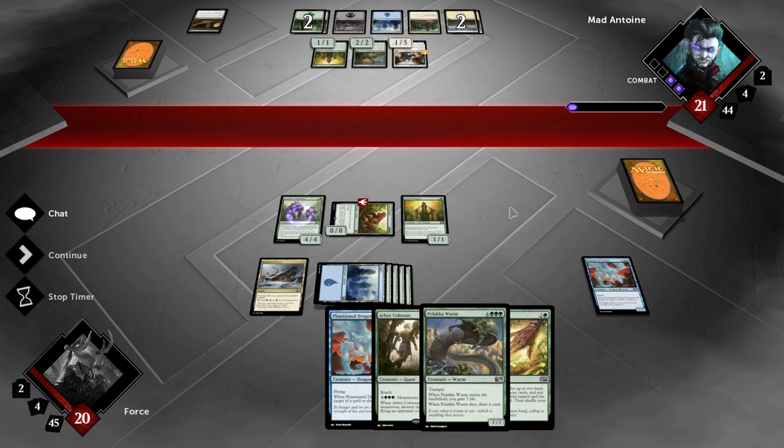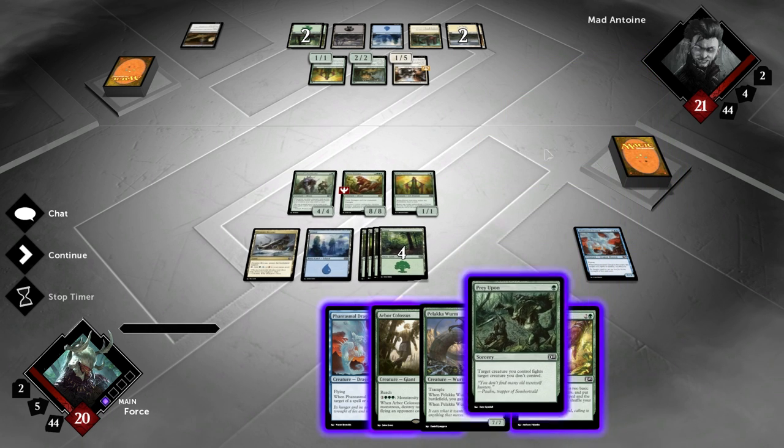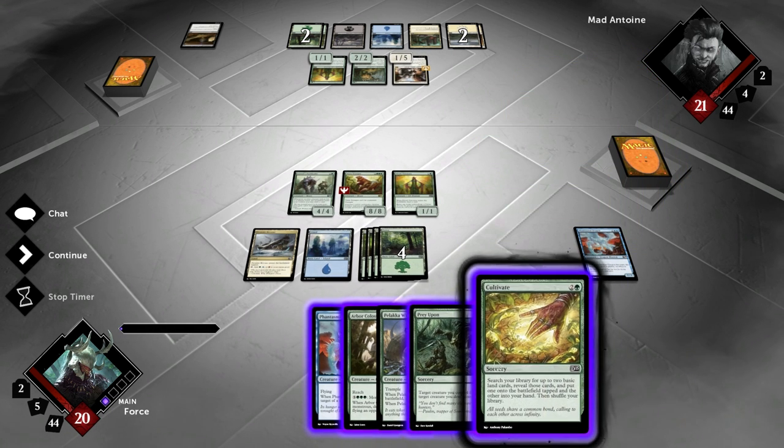I wonder if he's running Mass Removal. He might be. So I want to be careful about overextending, but I would like to go for these card draws too. I could Prey Upon — kill his double life gain. What can I do right now?